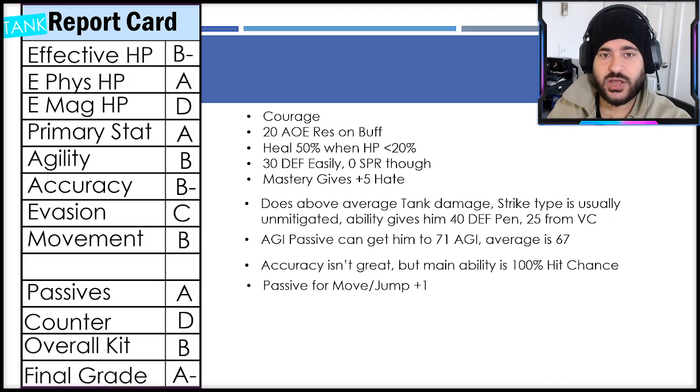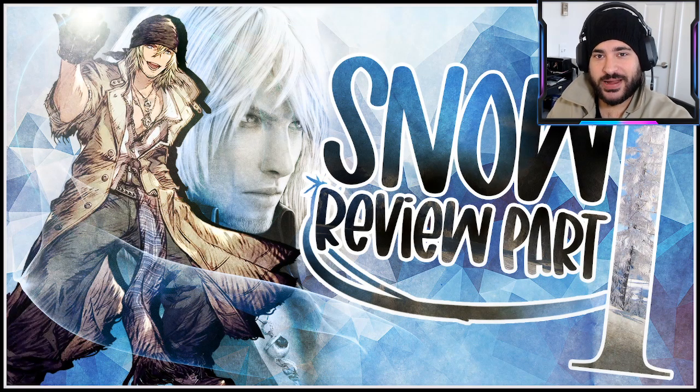The final grade, all in all, considering all the attributes, how he does the job, and his upside potential: I'm going A minus. He's actually a very good character — one of the pieces that in JP ushered in an ice meta. Velos is an S-tier character, Eliza is already doing amazing things in global, and Aliya is coming out in a couple weeks as another amazing missile unit equally good if not better than Eliza. Snow is a fundamental piece to how it all functions. Part two and three come out in a couple days. Thanks for watching, and I'll see you all soon.